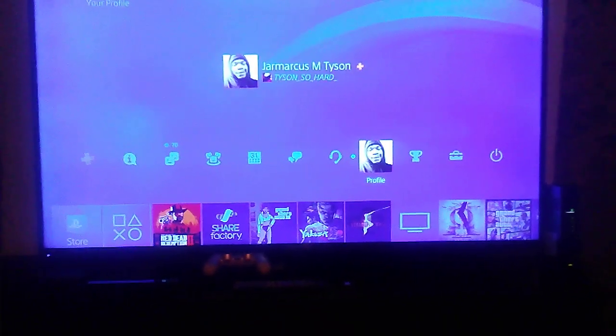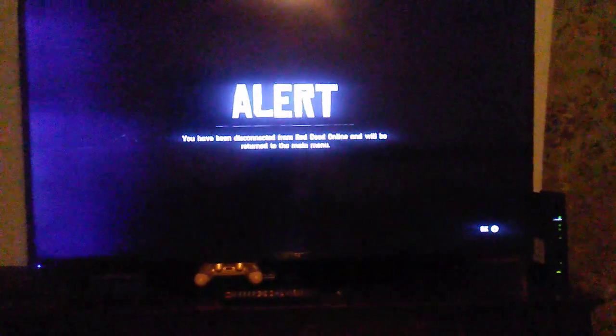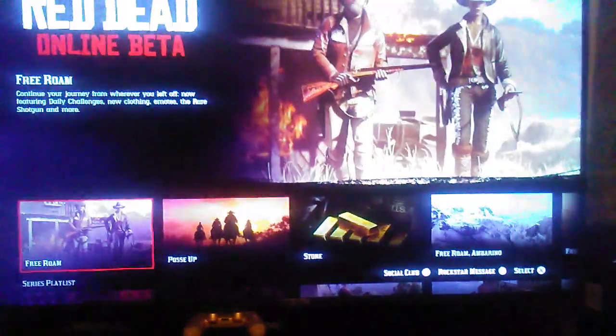Then go back up a little, go to Red Dead, hit that, and once you hit that it's gonna say 'You have been disconnected from Red Dead Online and you will be returned to the domain.' Once that happens, hit that and it's gonna pop up right here — then you're gonna hit X. You're gonna load back up and you should be in a private session, but there's gonna be people in there — they're gonna be invisible. That's how you do it.